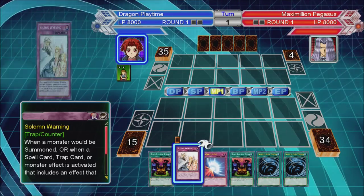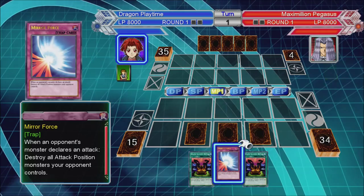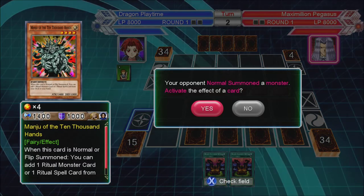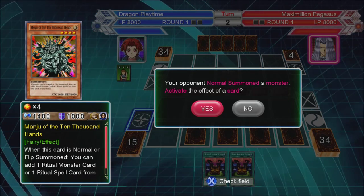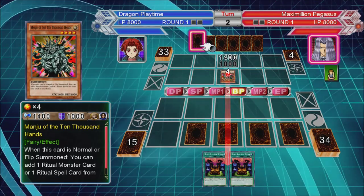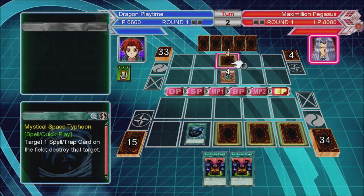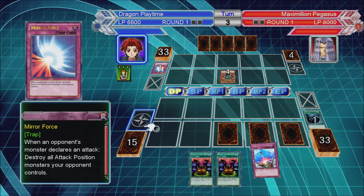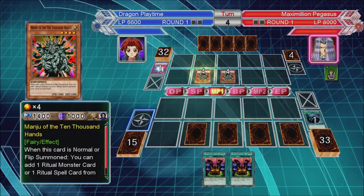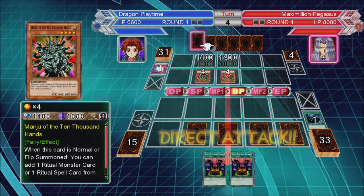It looks like I'll be playing some defense. I've got one MST and two face-downs — one is a Mirror Force. Compulsory. Another Manju, another Relinquished — he hasn't gone for the spell card. I'll activate Mirror Force then.